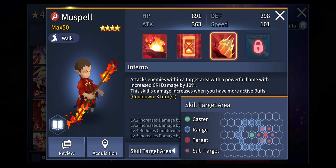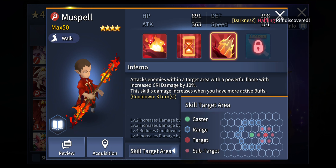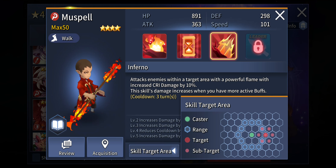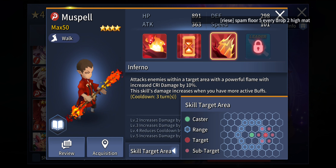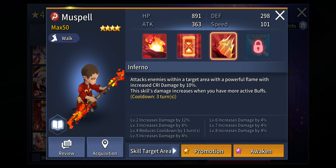The targeting area is really huge as well — he can deal damage to up to 7 units at a time. The skill damage increases when you have more active buffs, so the more active buffs he has, the more damage he is going to deal. If you can set him up right — he already has the attack buff from Mind's Focus — and with Inferno he is going to inflict that additional critical damage on opponents, the damage can be really huge on an AoE basis.